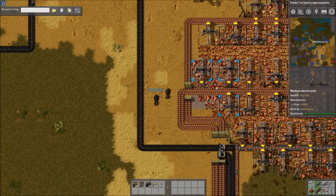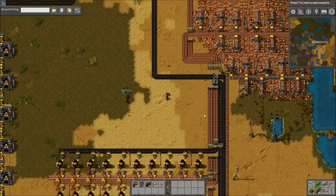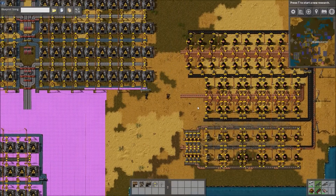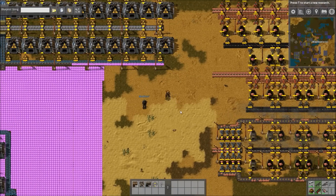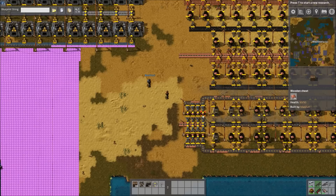And even for experienced players, they're a pain to move — you never want to make something permanent. Buffers are pretty annoying to move. And they explode. They are annoying to move. Even if you have robots, they're annoying, especially if you've built them pretty big. It still takes a while for the robots to empty, and you can't do anything with the space until they're empty.